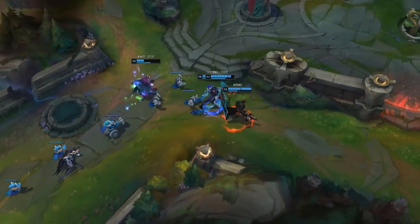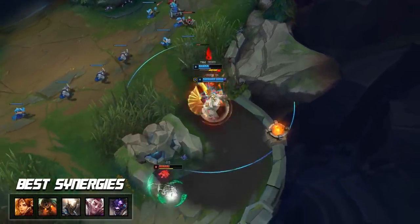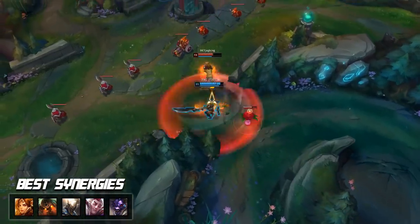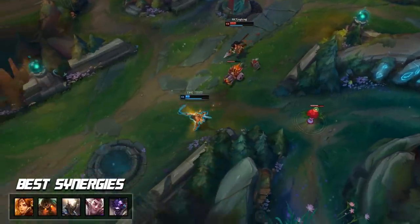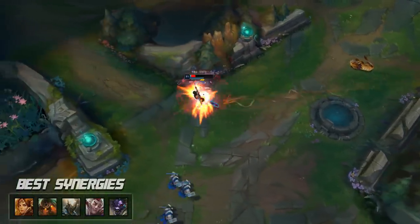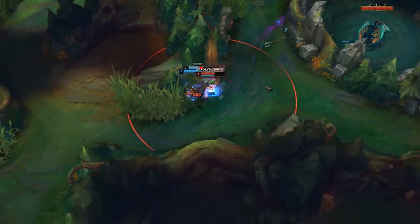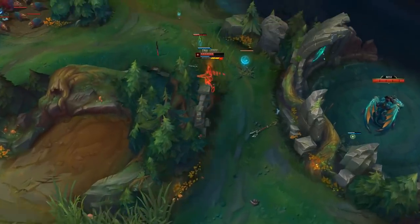If you're looking to play with a duo partner, pairing Samira with any aggressive support is your best bet. Looking at the rank one Samira's match history, he pops off most when playing with Nautilus, Leona, Pantheon — those aggressive supports are so good because the level three all-in is super deadly, and Samira's passive extending crowd control duration makes it really powerful. Leona, Nautilus, Pantheon, Rakan, and Alistar are five of the best supports to play with her right now. That's all for the video — hopefully you now have a great idea of how to play Samira and the best setup to run, so drop a like and subscribe if you enjoyed.